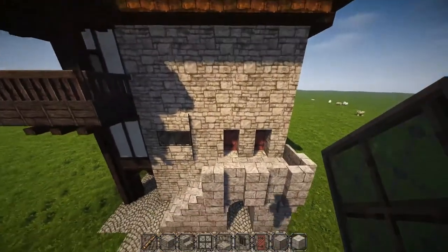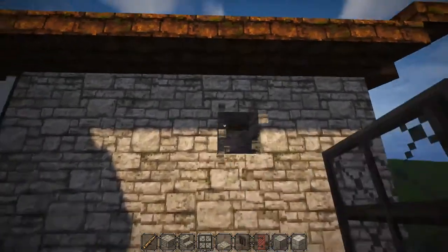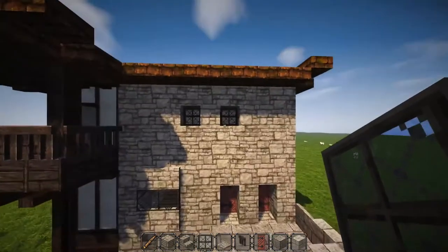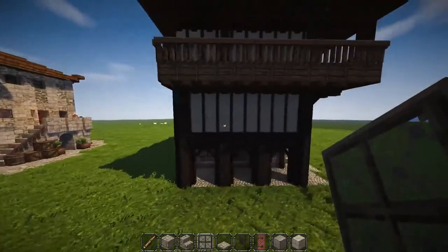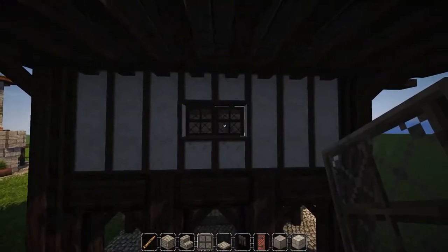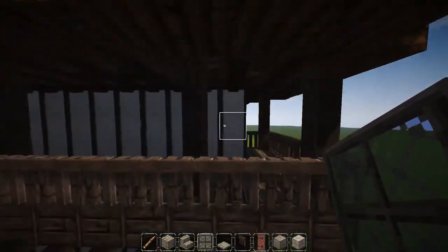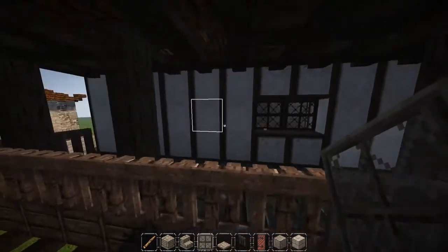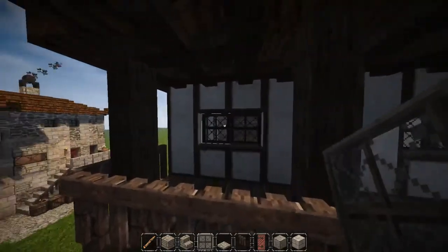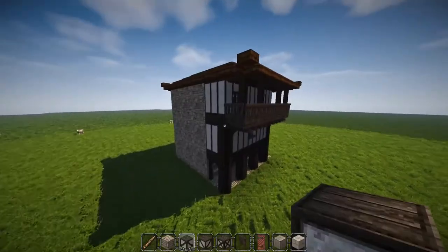For the last windows on this side of the build, come to the inner door, count up three blocks — one, two, three — and on the next block break it and place in a window. Then do one over and place another window. Coming over to the front of the build, find the center two blocks on the second floor and place more windows there. Up on the top floor, count in two blocks and break the next two, placing your windows in. You should have a three-wide gap in between.